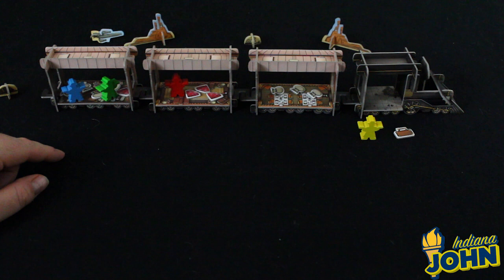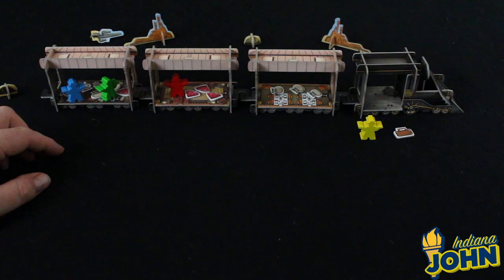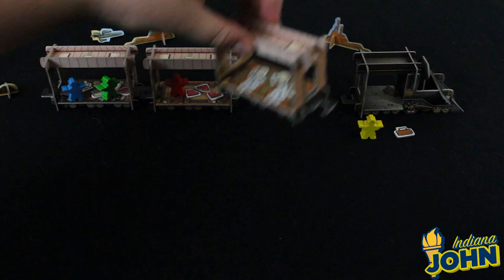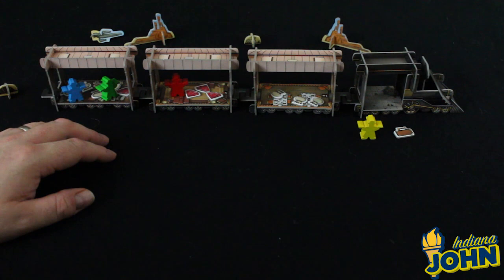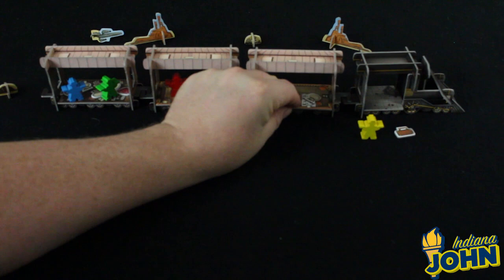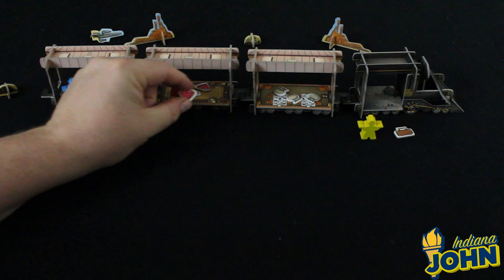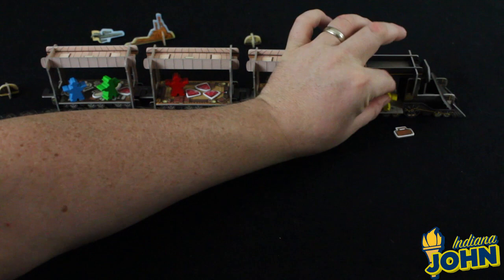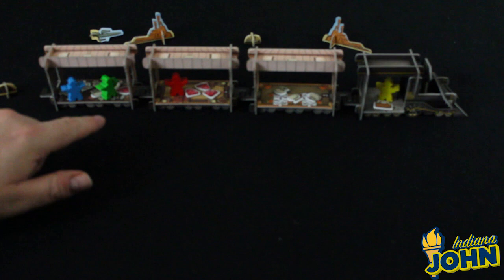In Colt Express you're playing a bandit who's robbing a train. There are multiple bandits on the train, and you're trying to be the player who ends up with the most money at the end of the game. The main attraction is these amazing 3D components — great 3D train cars that you put together. In a three-player game you have the locomotive with three cars, but it comes with six cars so you can play up to six players. Each car's floor tells you what loot to put in it — little bags of money worth different values, and jewels worth $500 each. In the locomotive is a Marshal character with a strongbox briefcase full of money that bandits can steal.